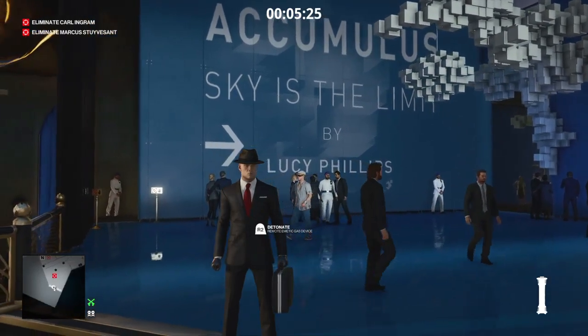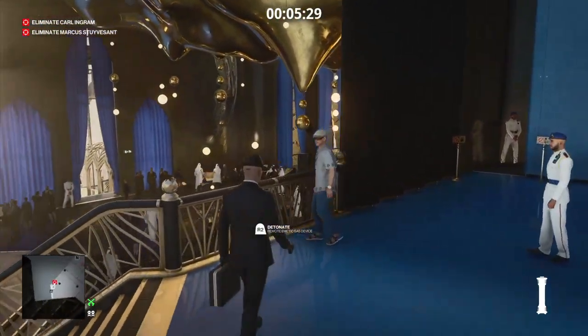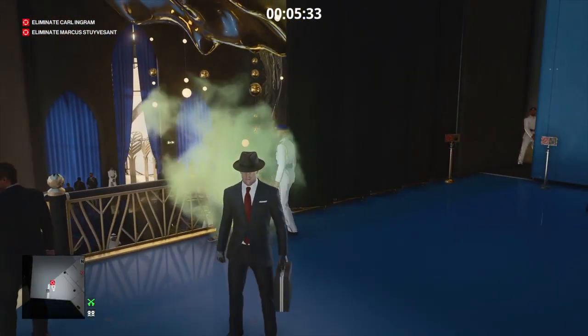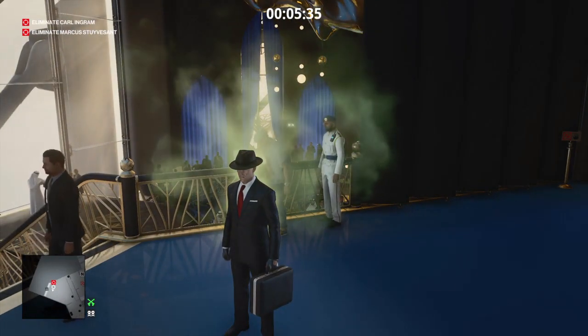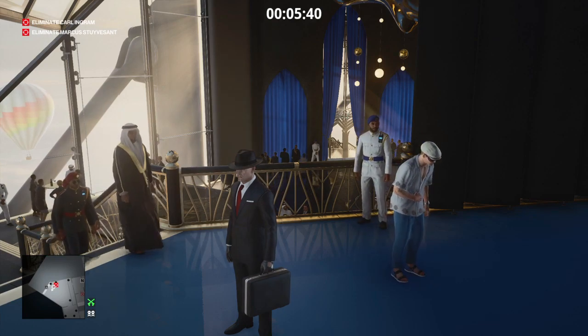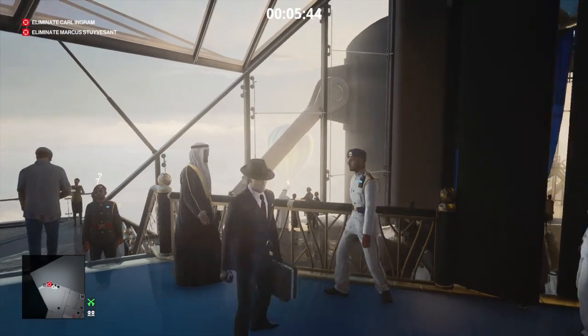We're going to let him get a little bit closer because we don't want him to go and be sick over on the balcony. Once he gets into position we're going to trigger the gas grenade, and at this point his guard will attempt to follow him. We will attempt to distract him using our now empty briefcase.